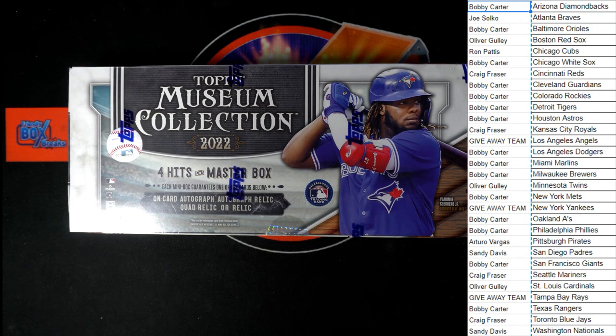All right, here we go — it is time for some Topps Museum Baseball. This is 2022 Topps Museum, box 465. It was a pick-your-team break. What we've got to do now is randomize all of the people that have bought in and picked out a team. We have three giveaway teams: after seven randomizations, first place gets the Yankees, second place gets the Angels, and third place gets the Rays. Let's start the random of our owner names.